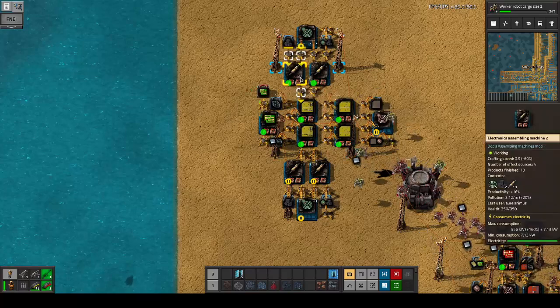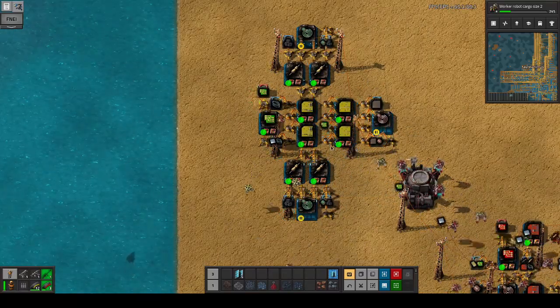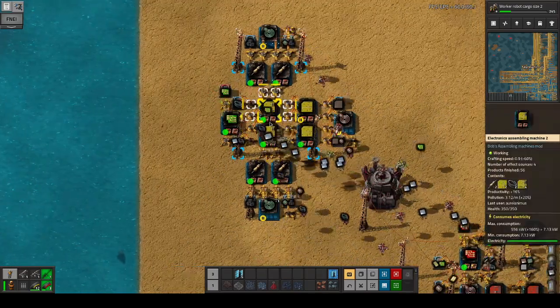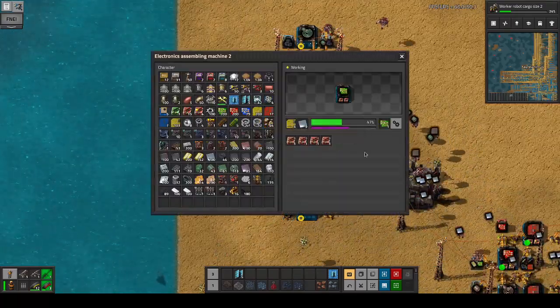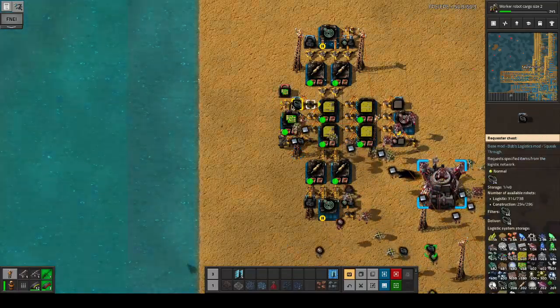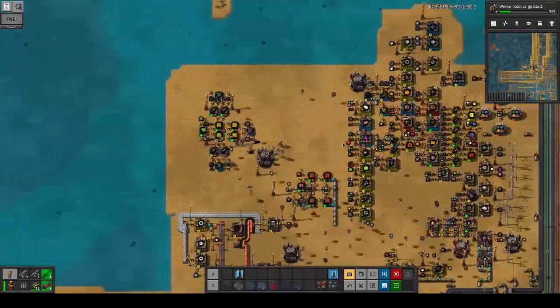These are pretty much non-stop working — non-stop. Yeah, it looks like this is actually fine. There's some weirdness going on but basically this machine can work constantly, which is what we're doing all of this for. That's gonna give us a nice amount of green circuits.